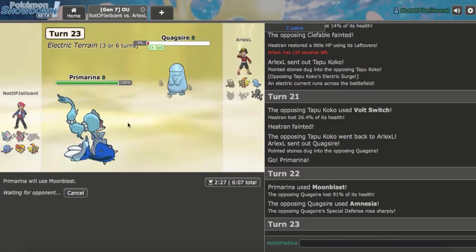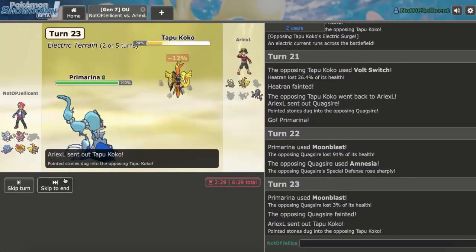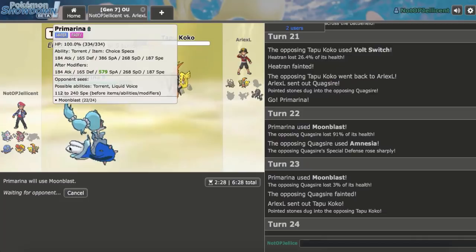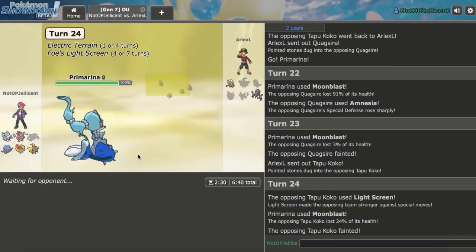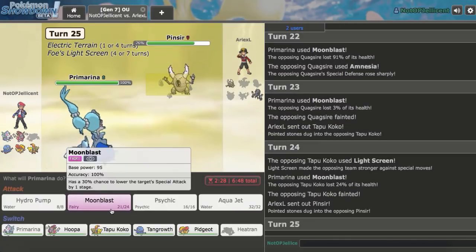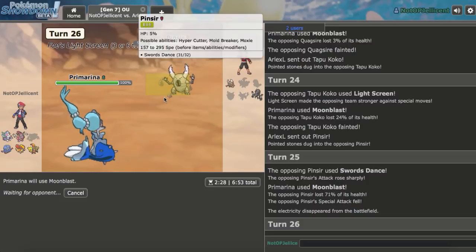This is Choice Specs Primarina with base 126 Special Attack Modest — I like this Mon. We knock out Quagsire. Tapu Koko comes right back. I just Moonblast — he can knock me out, but Primarina has good Special Defense. He goes Pinsir — I'll just stay in because it can't SD up enough times to actually 1v1 my Tapu Koko. That still does so much behind Light Screen.